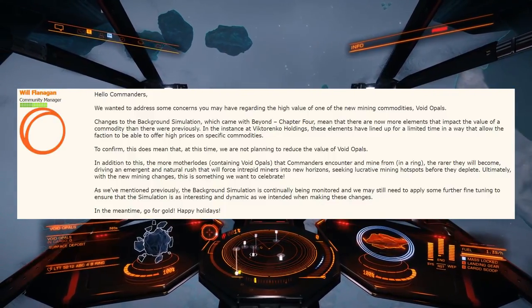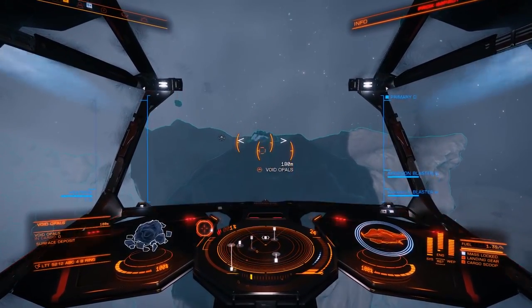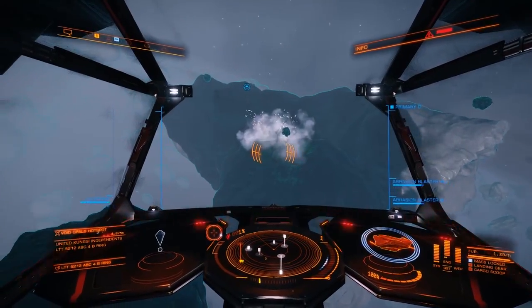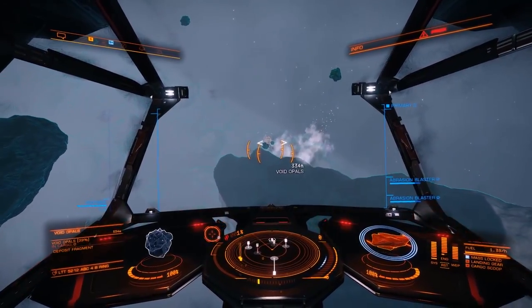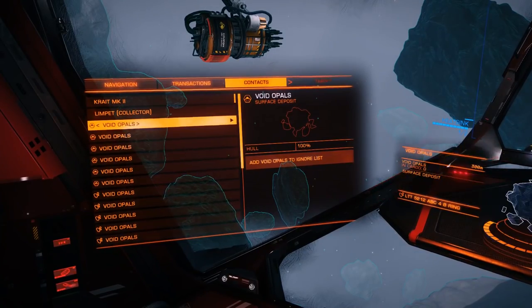So to begin mining, you will need a few things equipped to your ship. Whilst I won't go through a full ship build here, I will tell you the essentials. A mid-sized ship is more than good enough. I gathered 80 million credits worth of resources in around 1.5 hours using an Asp Explorer, which really isn't a highly expensive ship. A Python is also very good for mining, and other people also like to use a Krait.